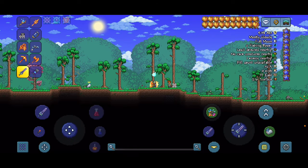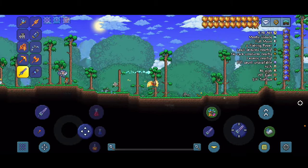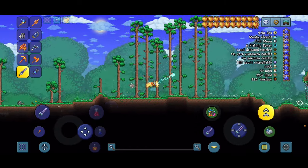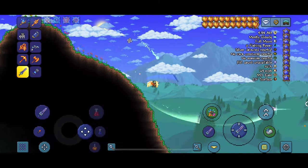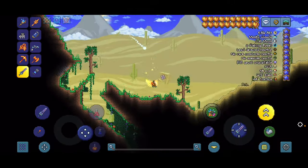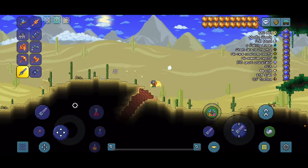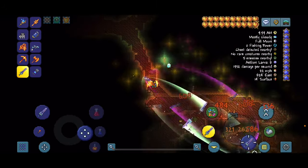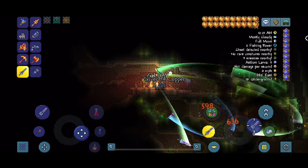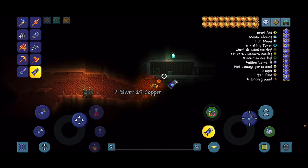Once you've loaded into the world you will be right here, and you're going to want to go to the right until you see the desert. As soon as you get over that big hill you will be at the desert, and then you will see this hole. Go down in the hole — you'll notice if you keep going it is this little cave thing.